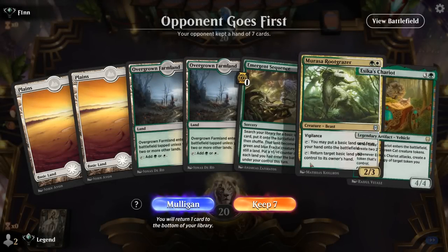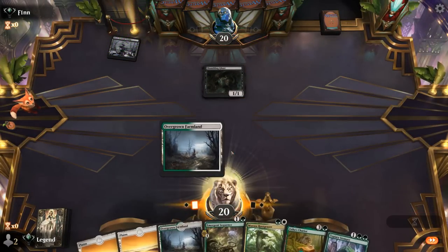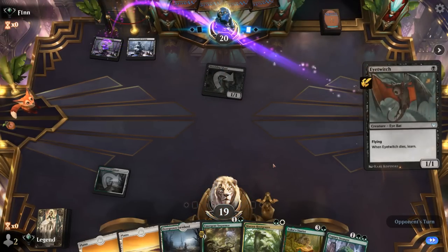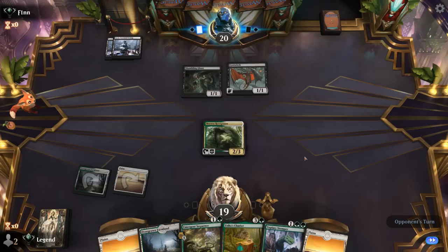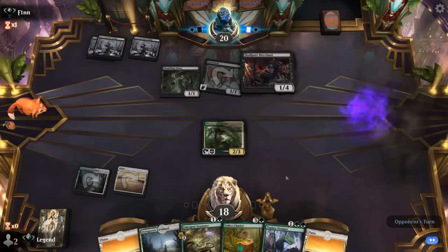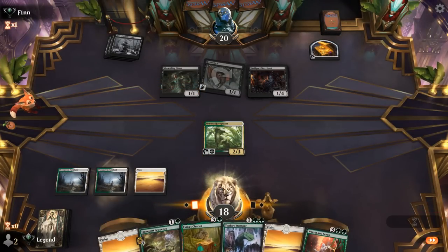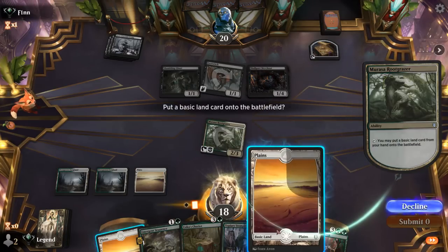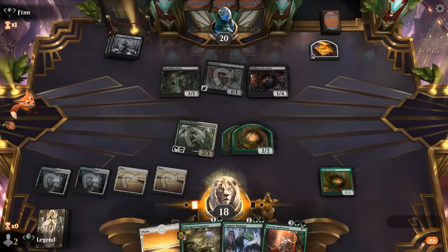We're on the draw with a keepable hand. Turn two probably go for Rootgracer to try and set up turn three Chariot. Hoping to pick up some more expensive cards along the way. Opponent on Mono Black, so expect quite a bit of removal. Rootgracer even blocks Shambling Ghast. Opponent plays Skullport Merchant — the old-school treasure build. Ren and Seven is exciting if we can get Chariot in play, so probably no point in attacking with Rootgracer first. Put in a basic, play Chariot, then Ren and Seven, plusing to find more lands that Rootgracer can put in play.